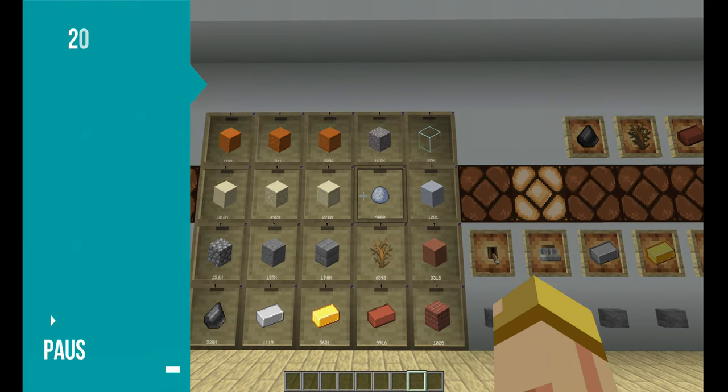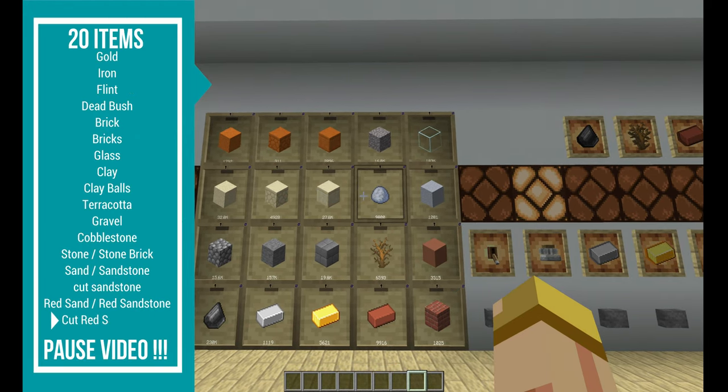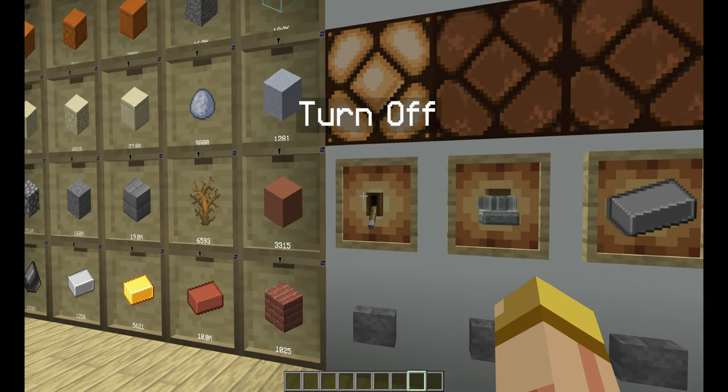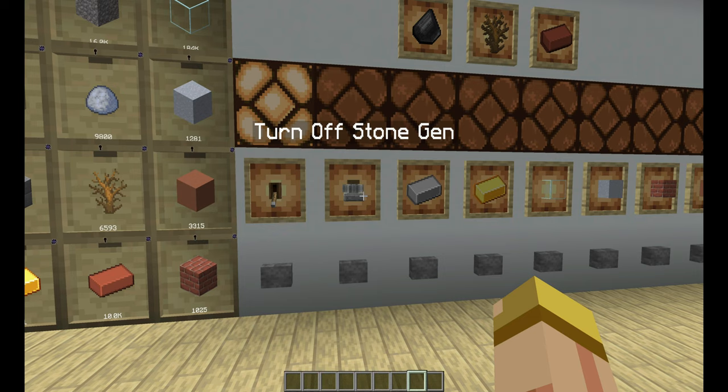These are going to be the list of items that this system can actually make, so pause the video and read the list on the left — it's going to show you all the items that this bad boy could produce. You can also turn off the entire system completely so you don't create any lag.